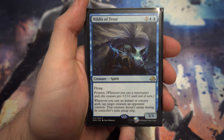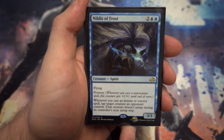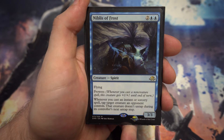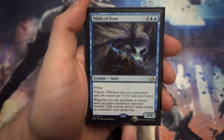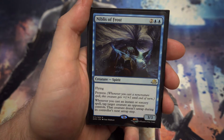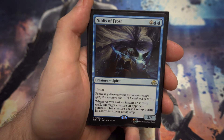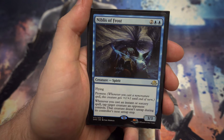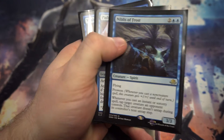Next up we've got Niblis of Frost — for two and two blue, a flying 3/3 with prowess, fitting into the blue-red spells deck. Whenever you cast an instant or sorcery spell, tap target creature an opponent controls and it doesn't untap during its next untap step. It's just a really nice control card — if you can cast lots of cheap spells you can tap down their entire line, swing in for extra damage, and not worry about being attacked on their turn.